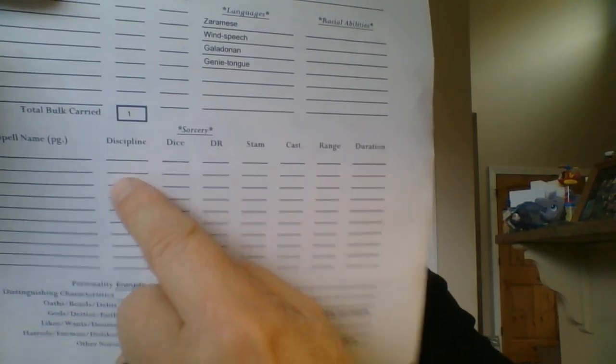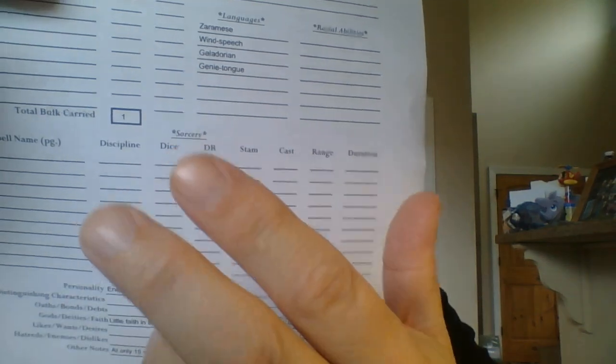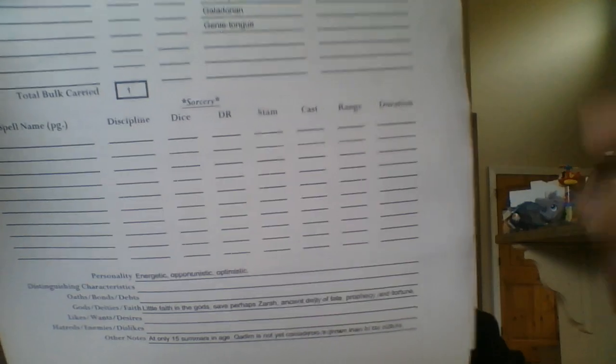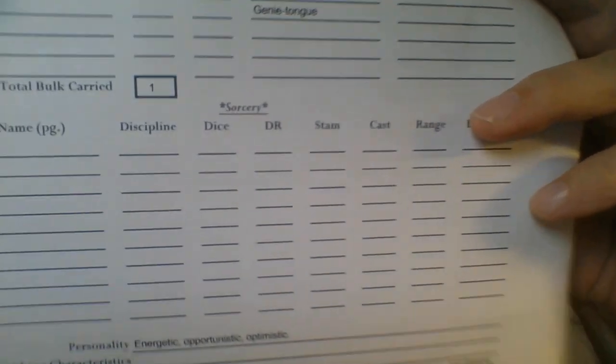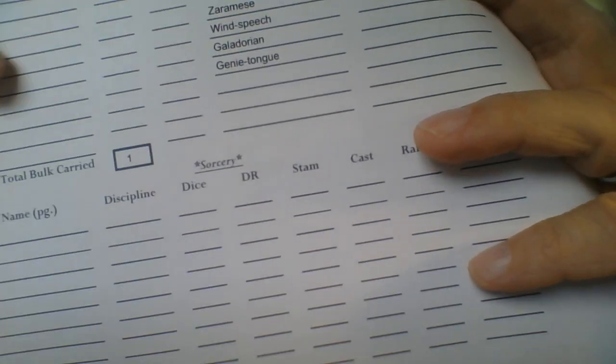The Discipline column shows how many dice you'd roll. Sorcery runs off your Spirit — whenever you cast a spell it goes off Spirit. Your Mind trait tells you how many spells you can learn, governing how many spells you actually know. Spirit is your power to cast spells. So two of the four traits govern sorcery, and I wanted that to happen on purpose. D&D kind of annoys me sometimes when everything is always stacked on one stat.